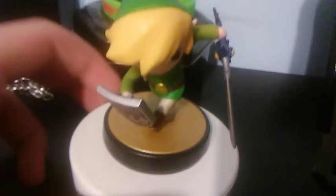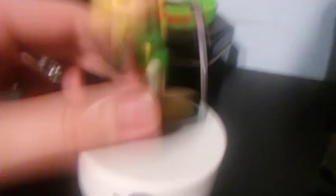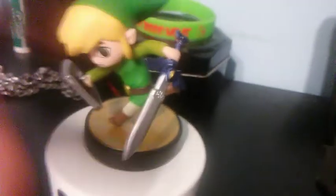Next is Toon Link — I'm more of a fan of Toon Link than Link in Smash 4 because he's that fast-but-still-strong type of character. I really like how they designed it and it looks really good. The swords are a little sharp — ouch, they're pretty sharp. The shield design looks actually pretty good. I'd say Toon Link is probably the most complex because they had to design both the shield and the sword.